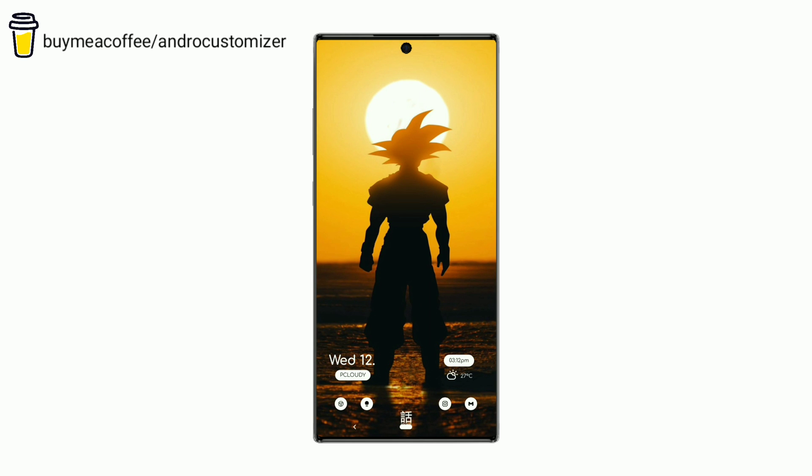Welcome back to BestNova Launcher Setup Series. This widget shows all required information: the left part shows day, date, and weather condition, and the right part shows time and temperature with weather icon. The icon pack used is Adaptive White Icon Pack.